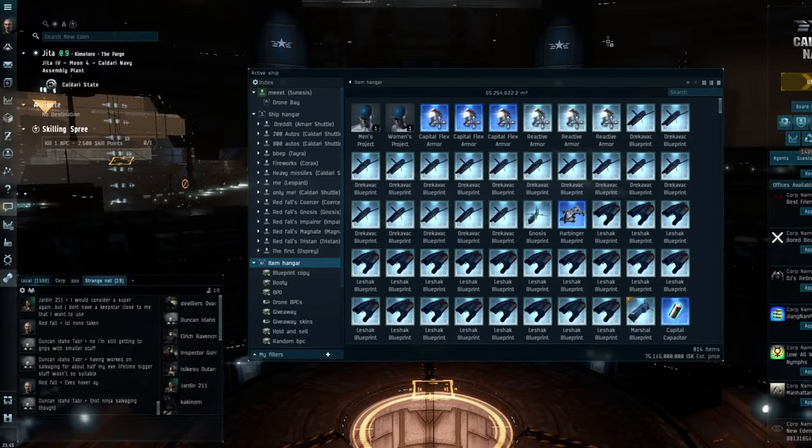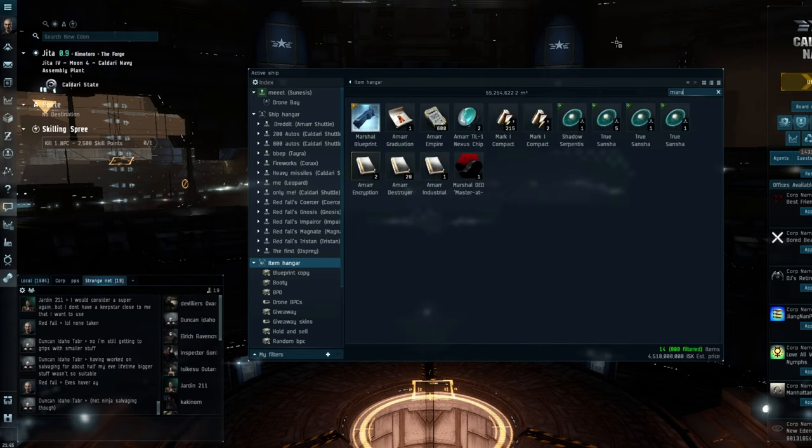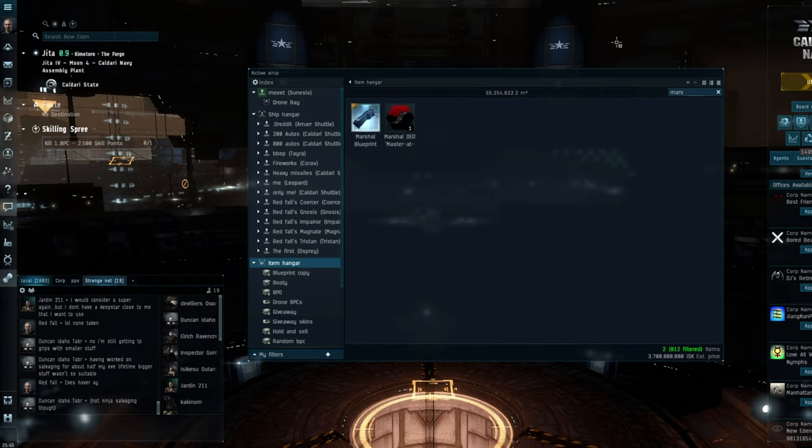Hi everybody, welcome back to the channel. So today I was doing my normal thing, sat in Jita, talking to people in channel, just messing around in EVE in general, and into my inventory pops the Marshall BPC and the Recruiter Skin.